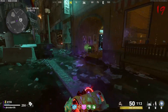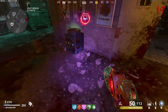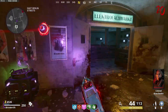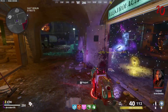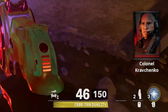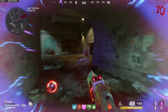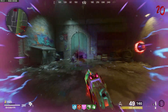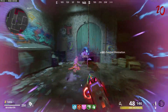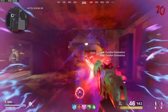For those of you who don't know, during the Mauer der Toten main easter egg there is a step where you have to fill these canisters up with souls — or essence, whatever you want to call it. When you pick the full canister up it replaces your field upgrade with the canister, and when you use the canister's special ability it kills every single zombie within a certain radius of you instantly. On top of that, it only takes five kills to fully recharge it.